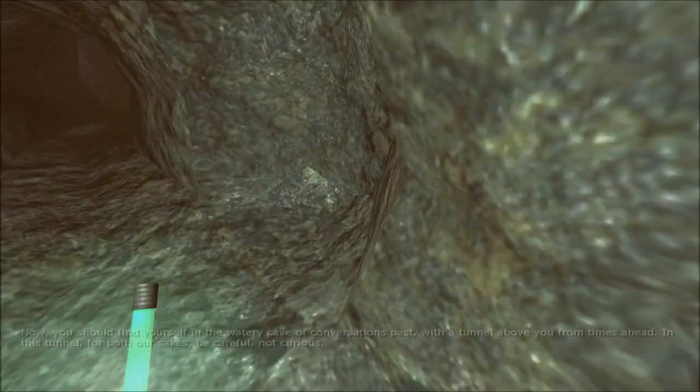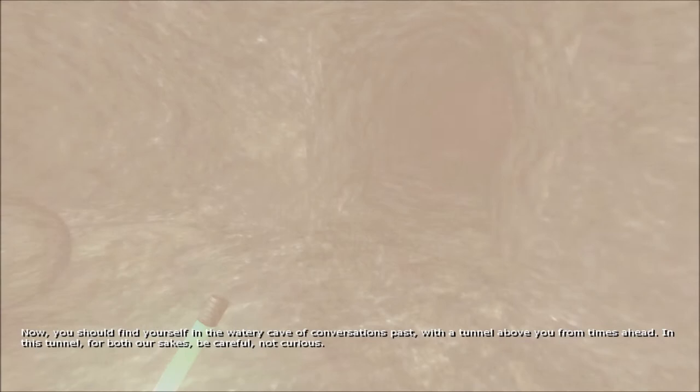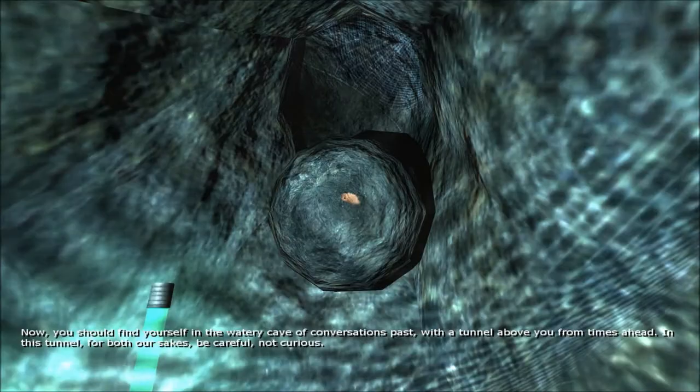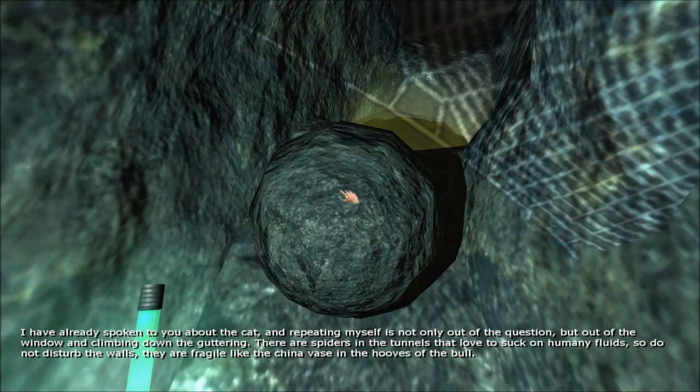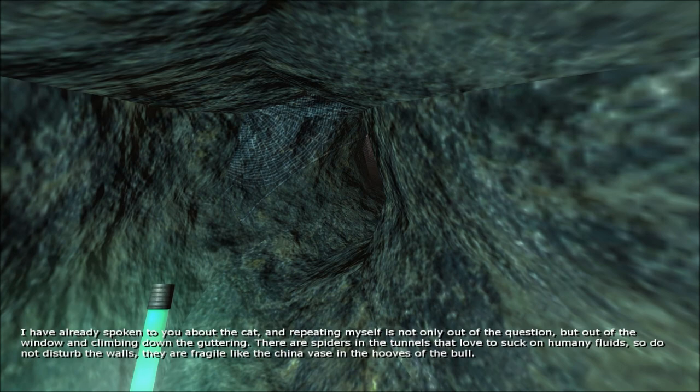Broken paraffin lamp — highly flammable. I'm taking that as a hint. I'm going to move that and go down this way. A note reads: 'You should find yourself in the watery cave of Conversations Pest, with the tunnel above you from times ahead. In this tunnel, for both our sakes, be careful, not curious. There are spiders in the tunnels that love to suck on human fluids, so do not disturb the walls — they are fragile.'